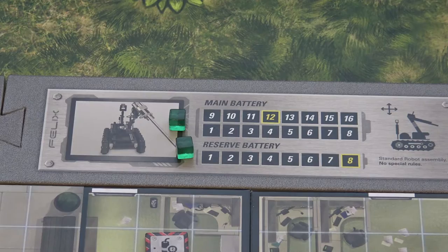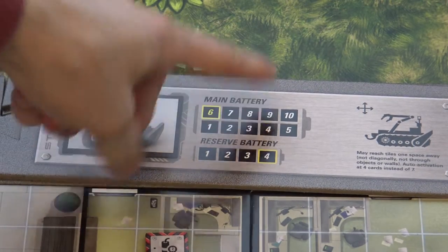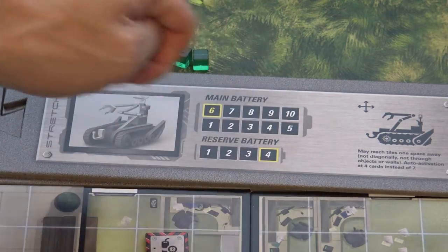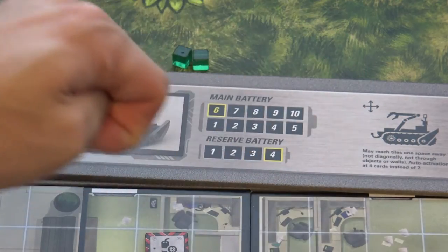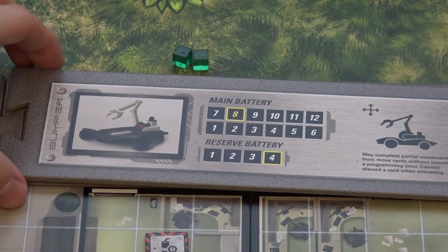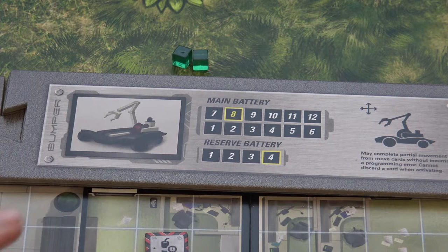There are two more robots in this game. Here we have Stretch. Stretch has a really low capacity main battery — he starts at six and can go maximum up to ten, and his reserve battery is only four — but he has a special ability. He may reach tiles one space away, not diagonally, not through objects or walls, and he has auto activation at four cards instead of seven. The other robot is Bumper, who has a battery capacity main battery and another cool special ability. These robots are used during particular missions which will tell you which robot to use.